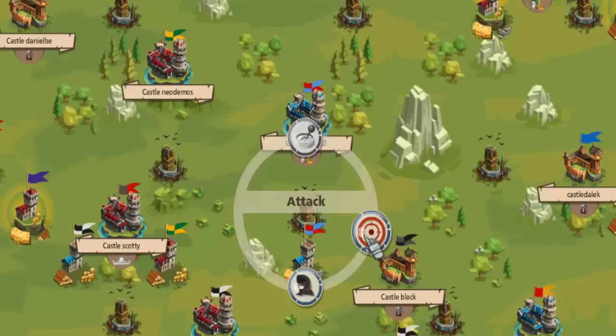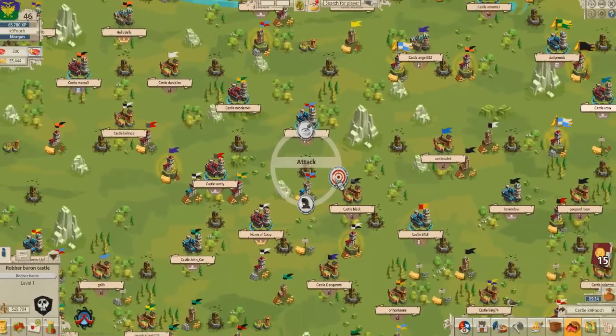If you set up bookmarks for different durations — say 21 hours, 6 hours, and maybe one for 3 hours — as the robber baron keeps ranking up you will be able to send more and more troops. You can alternatively find an inactive player at a similar distance and do the same thing, bookmarking them as well.